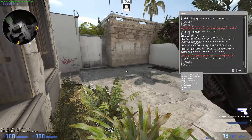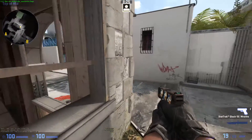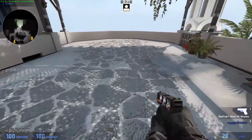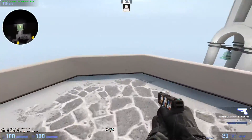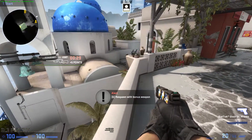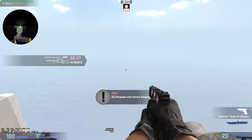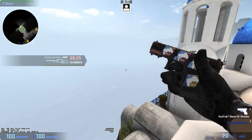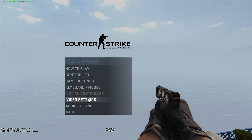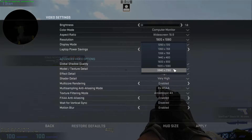What you want to do first is go into an offline with bots server — you can make that very easily by selecting it in the menu — then go to a map you like and want to do a screenshot on, and take the weapon you want to screenshot. Of course, upscale the resolution so you can do a 4K screenshot.